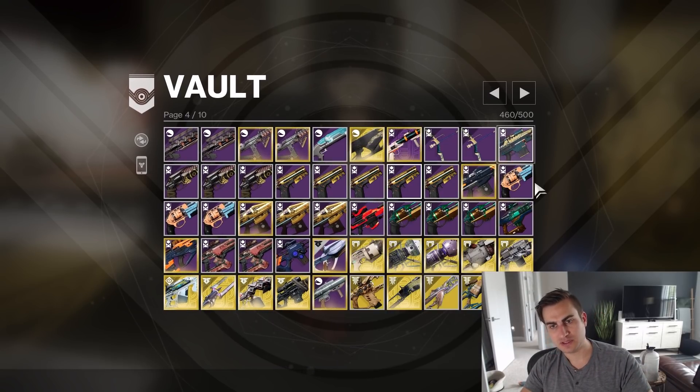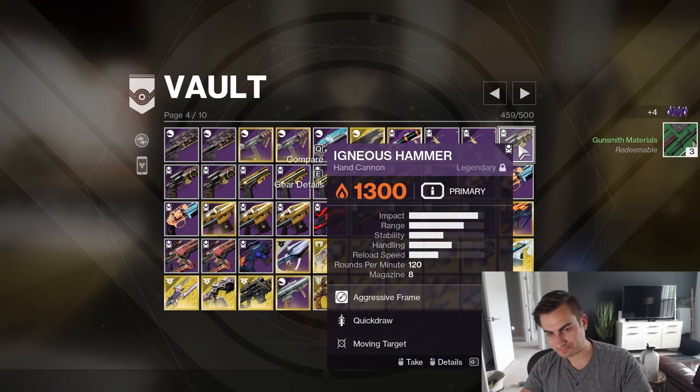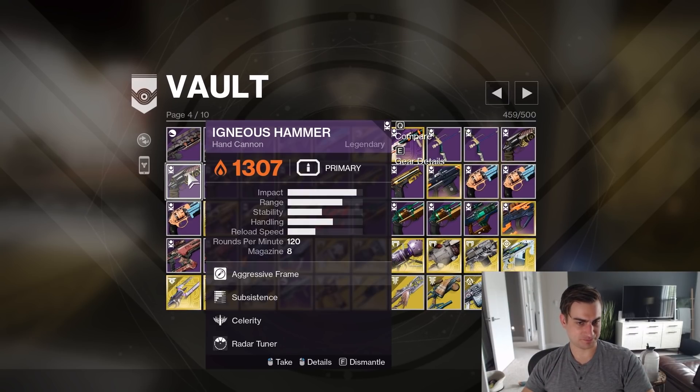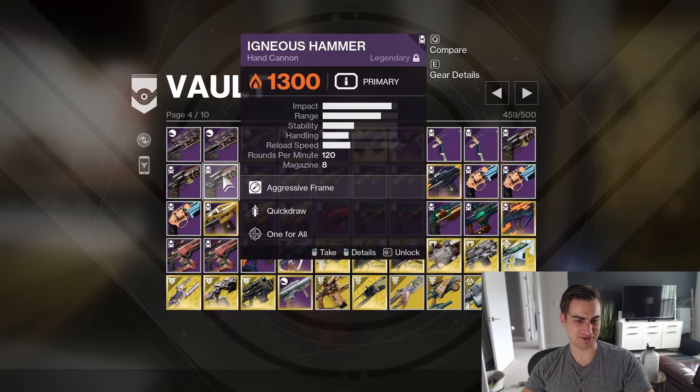Quickdraw Opening Shot — I swear I have another one of these on my person, so I'm gonna delete that. Quickdraw Moving Target — this used to be my great roll, but they're nerfing Quickdraw, I'm just gonna see how that feels. Subsistence Celerity — two perks that are getting buffs, I just want to see how this feels after that, so I'm gonna leave it.